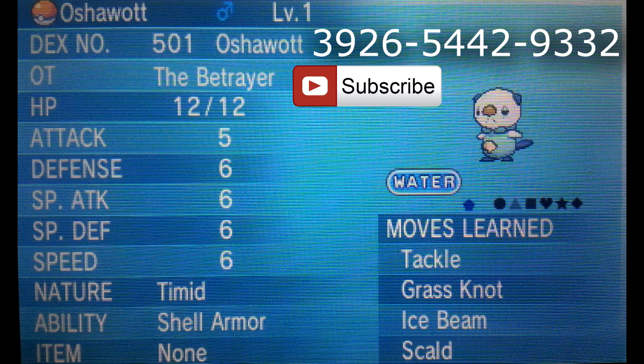Hi, my name is TheBetrayer. I recently obtained an Oshawott with its hidden ability called Shell Armor. What it does is it prevents the opponent from landing critical hits onto your Pokemon. Japan has started distributing this Pokemon and it is the first time it has its hidden ability. This was never obtainable in the black and white versions.